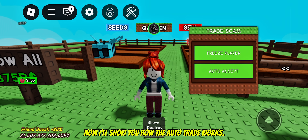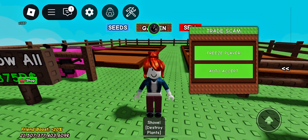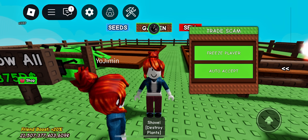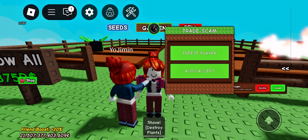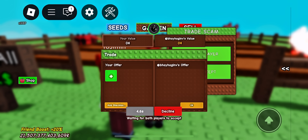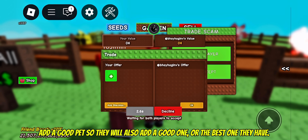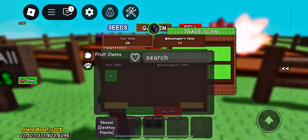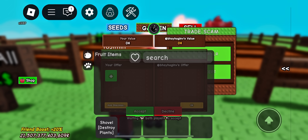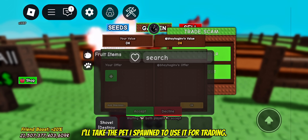Now I'll show you how the auto trade works. Add a good pet so they will also add a good one, or the best one they have. I'll take the pet I spawned to use it for trading.